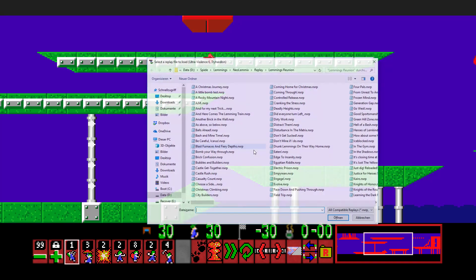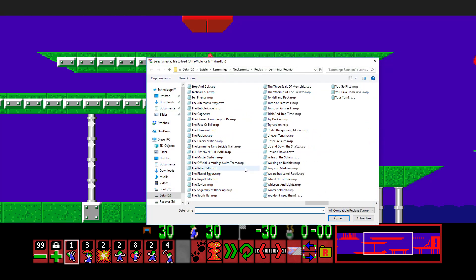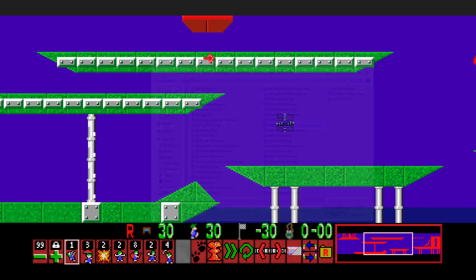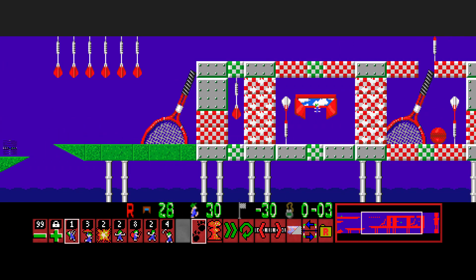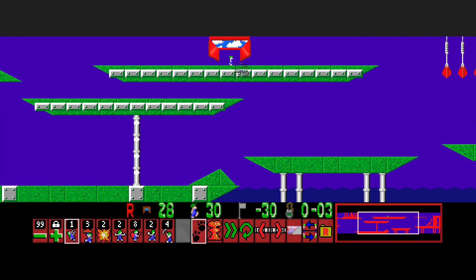And we've got 'Tri-Hardlon' — also one of the more difficult levels. This is a bit different from the Lemmini version because originally I wanted to use a trick where I turn one guy around and then mine the blocker. I thought it was not possible in NeoLemmix, but then later discovered it was possible — it was just a bit more precise. But I changed it.